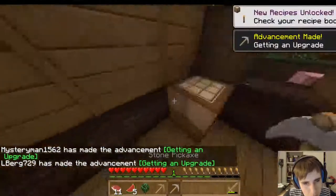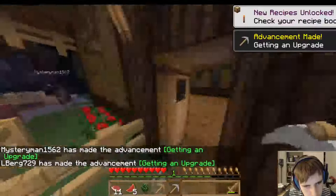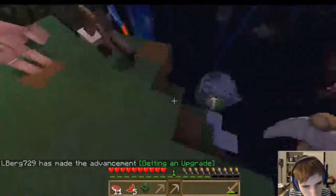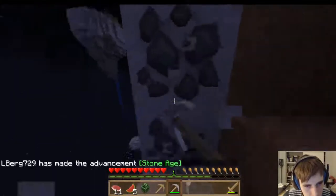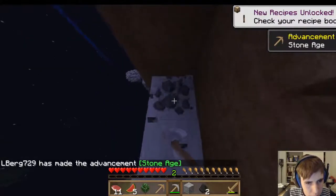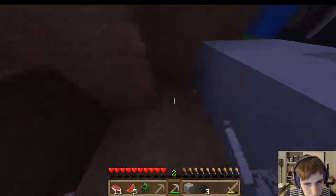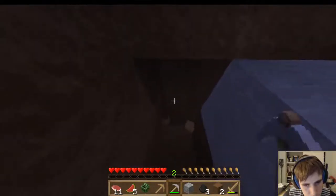Let me go mining with you. Did you make like a little mining area already? Yeah, like right here. Be very careful. We can dig — there's some coal on here, so torches definitely. Let me see if we can dig into this dirt area and see if there's anything.